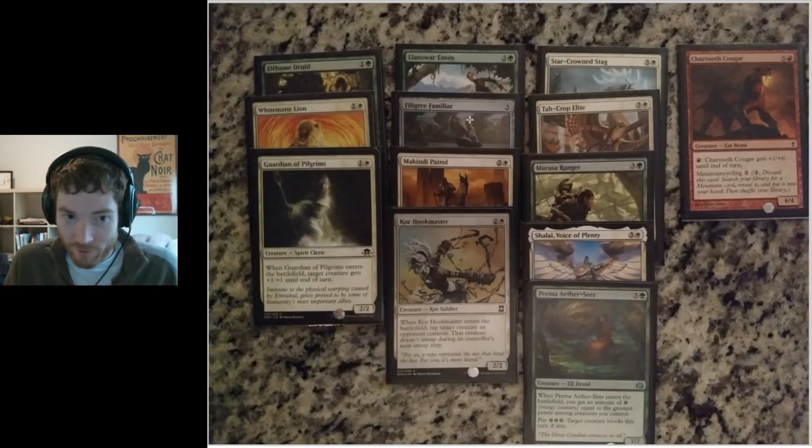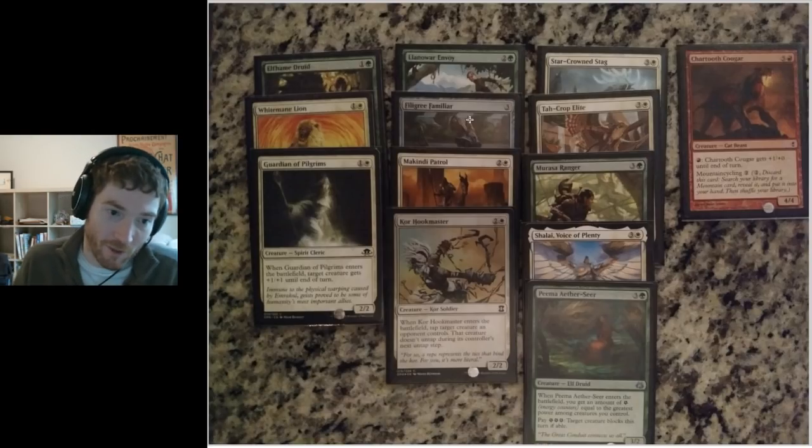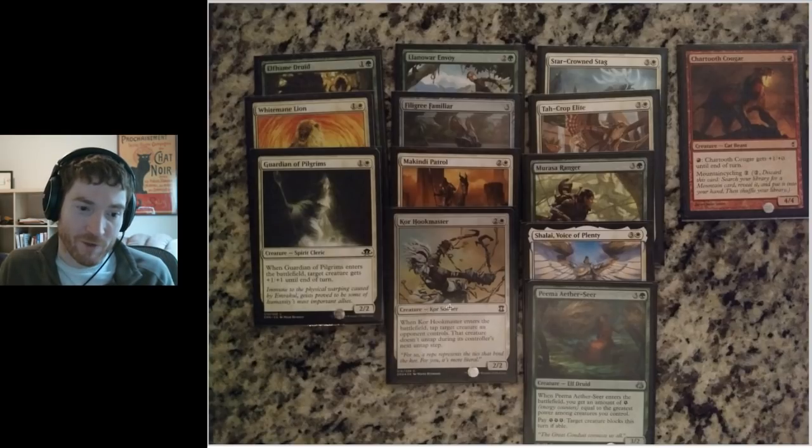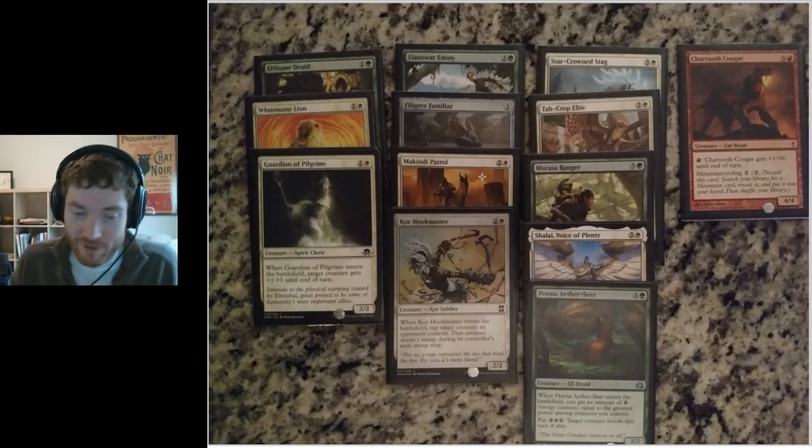Filigree Familiar was a really solid card that outperformed. It's a three-mana artifact 2/2 creature. When it comes into play, I gain two life, and when it dies, I draw a card — pretty damn good. McKindy Patrol is a 2/3 for three mana; when it comes into play, all my creatures get vigilance, and if I play another ally creature type card, my creatures gain vigilance for the turn. Basically just a 2/3 body. The strongest creatures so far are the Filigree Familiar and the Elfheim Druid.